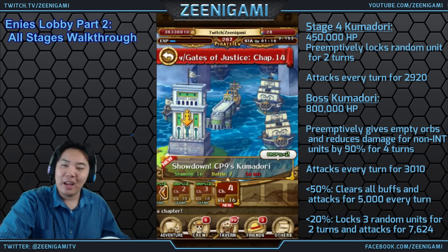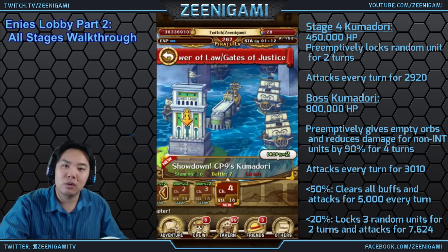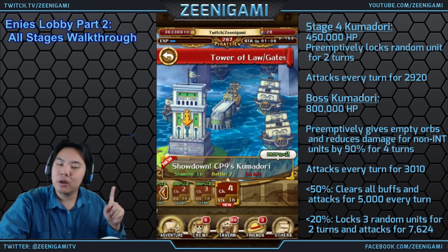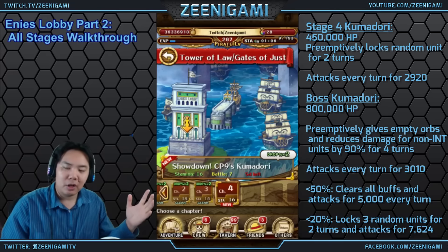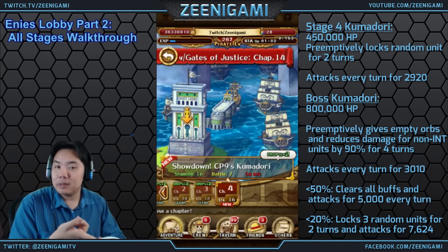What's up guys, Inigami here. I hear you guys have been having trouble with Ennis Lobby Part 2, so we're gonna go through and make a quick walkthrough video for every single one of the bosses. We're gonna do something a little differently — I'm gonna put all the bosses here in this one video and just show you the team that we're using and then skip to the end.